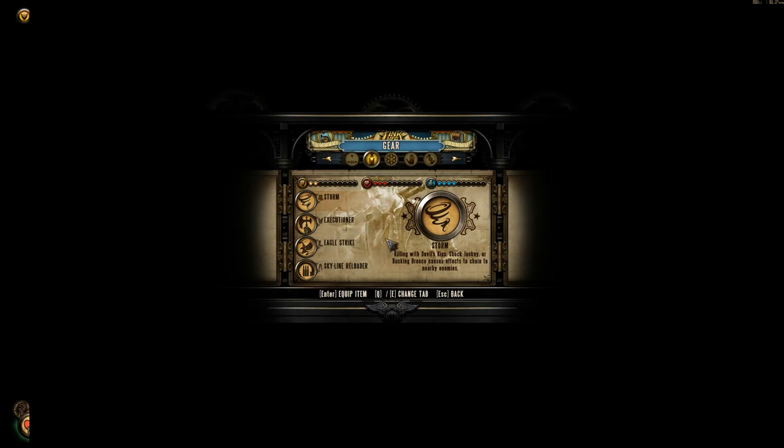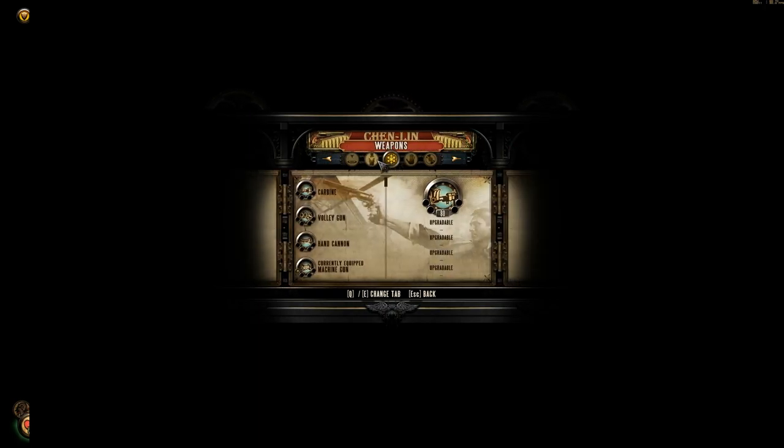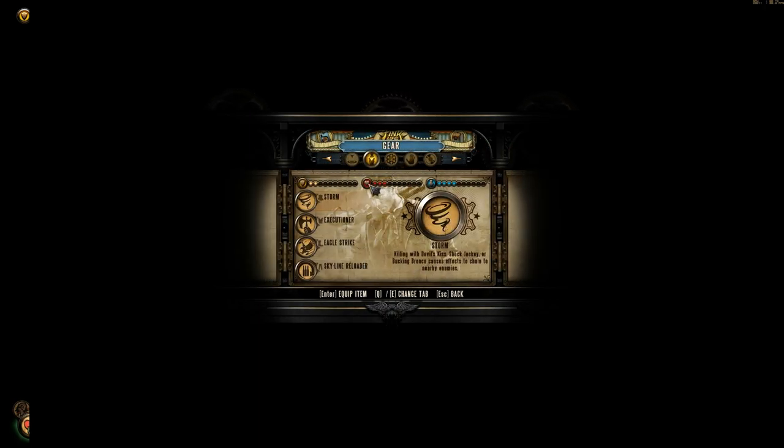I can switch gear around. It's pretty intense — a very in-depth gear system. Here's my weapons. I've only got two right now, and you can only equip two at a time. And then here's your vigors — the fact that you can only have two weapons at a time kind of encourages you to use your vigors.